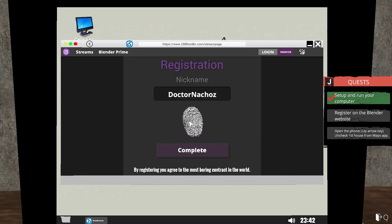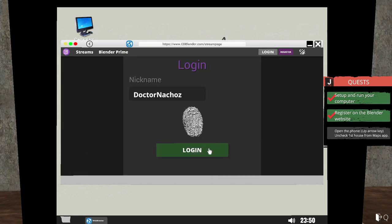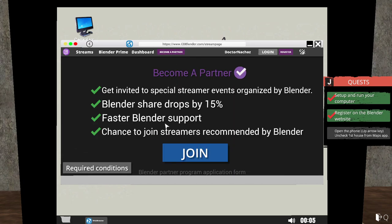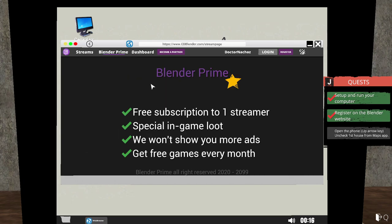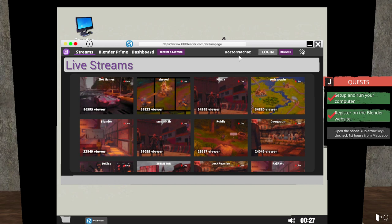We're trying to register. Fingerprint login — that's funny. Okay, become a partner — there we go, awaiting approval. Now check the phone and we have Blender Prime, which looks like Twitch actually. You can see ad revenue and streams. This is basically it right here — we have done the setup. We've registered.